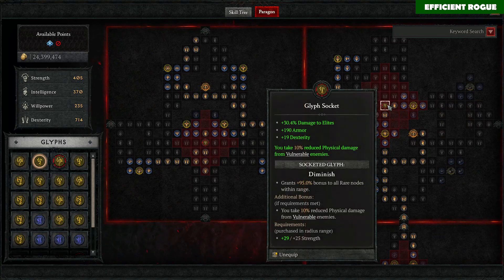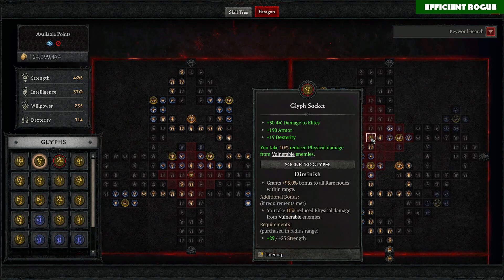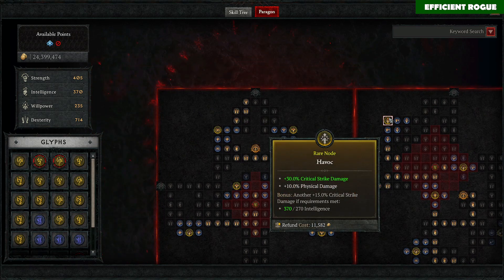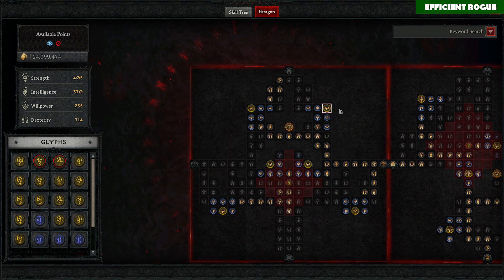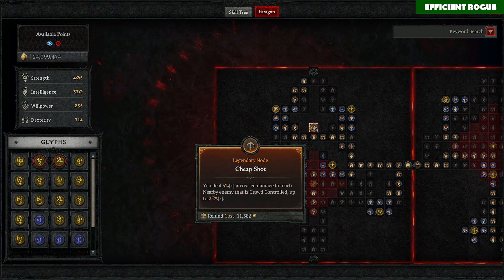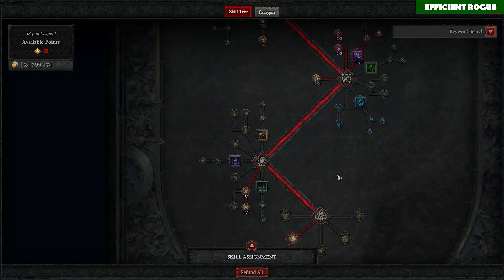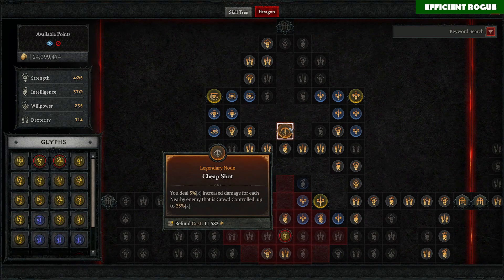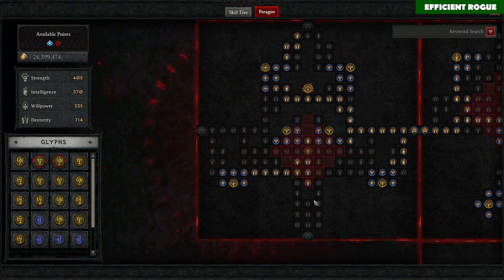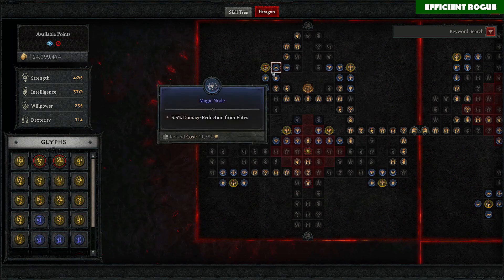Tricks of Trade is a very good addition. Then I take the Diminished glyph, which is a very good glyph for the Tricks of Trade board because we get a lot of armor and damage to elites — very good overall. Then I take this node for more critical strike damage. The third board is Cheap Shot — we want to take the legendary node, which is why we also want to cast Dash all the time. Dashing through enemies procs the Cheap Shot node and our Close Quarters Combat passive.